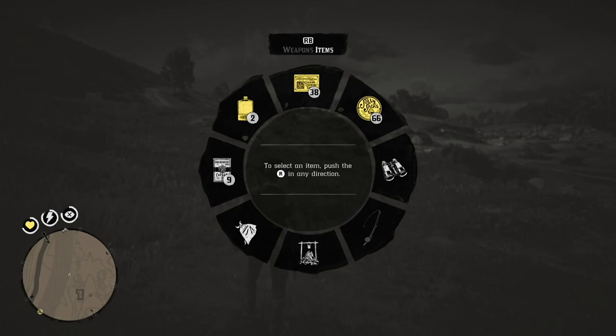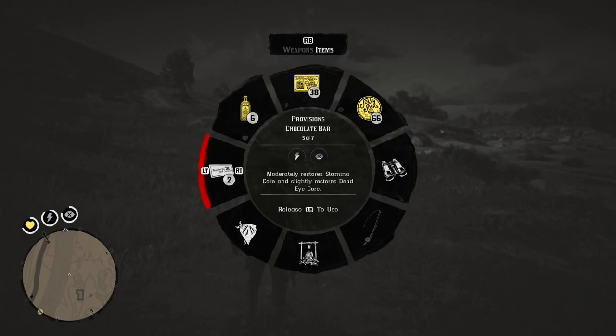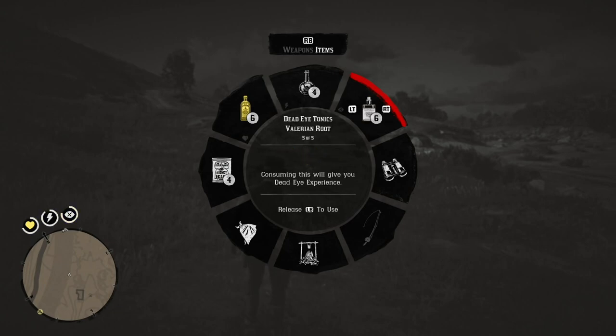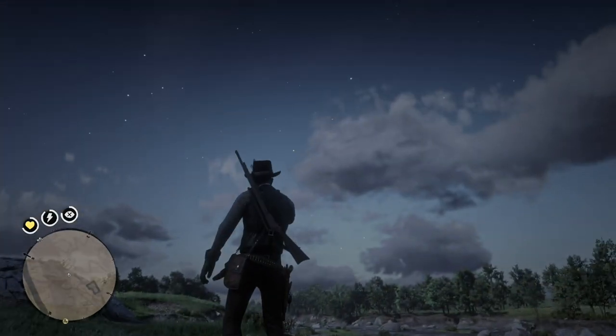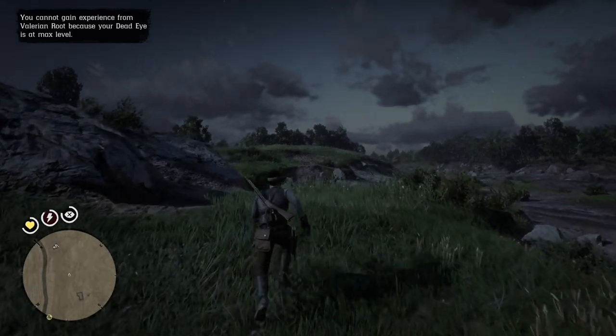Now, the valerian root — I'm going to try it, and I probably won't be able to gain any deadeye. Let's see. Potent healthcare, some baked beans, candies. I've got to go to the deadeye area, and we have valerian root. The valerian root — you take it — you cannot gain any experience. Yeah, I've already gained the necessary experience; deadeye is max level.